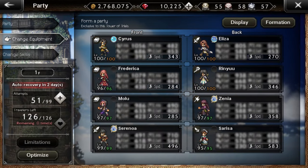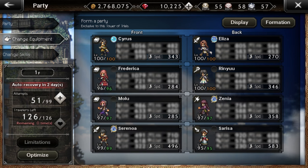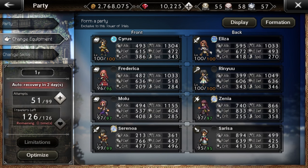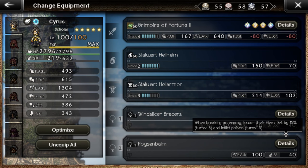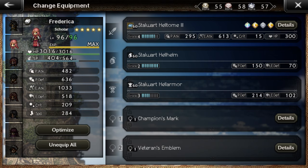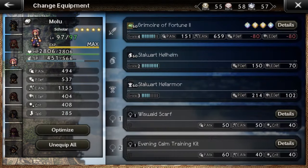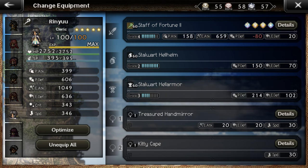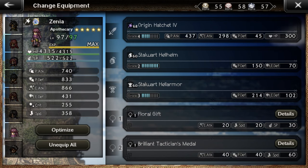Having a speed around 340 guarantees that you get to attack after the 40 or 30% health mark for a less harmful break. Eliza should be around that speed so she can heal everyone if someone got really damaged, with another attack following after she heals. A4 gives a lot of Elemental Attack and a bit more SP, which is needed so Cyrus has sustainable SP over the course of the battle. If Frederica had the Dahlberg Seethers she could do even more damage, but then you have to equip the Wind Slicer Bracers on Cyrus so he is a bit faster than the opponent after the 30-40% mark. Kurt's A4 with the Brilliant Tactician's Medal would also be a great idea for one more turn of 30% decrease in Elemental Defense.